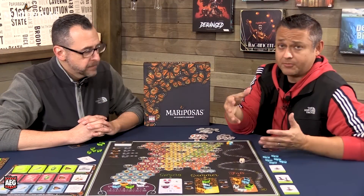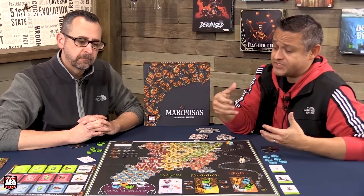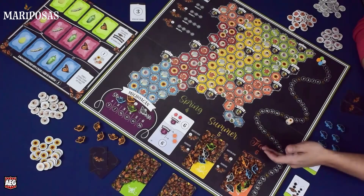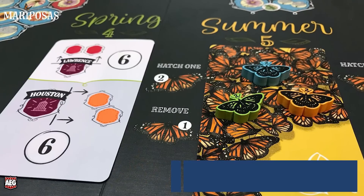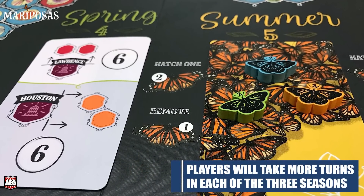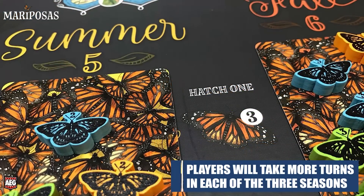They come up, breed, multiply, and their offspring come back. You're representing one of those monarch butterflies, reproducing, coming up into the United States, and trying to make it back to Mexico to score points. The game is played over three seasons: spring, summer, and fall, with four, five, and six turns respectively.